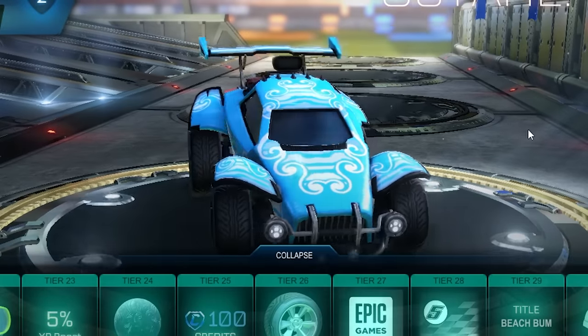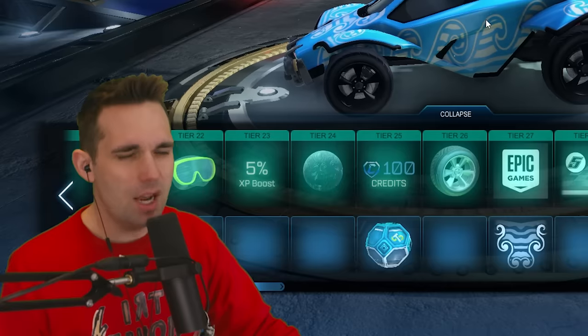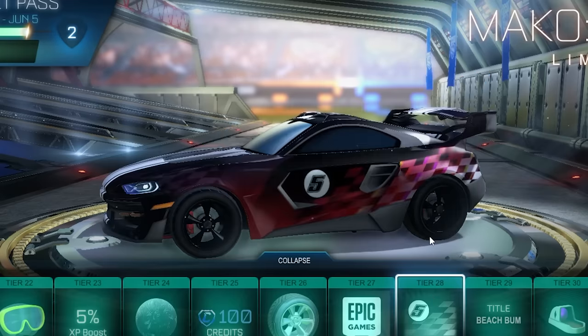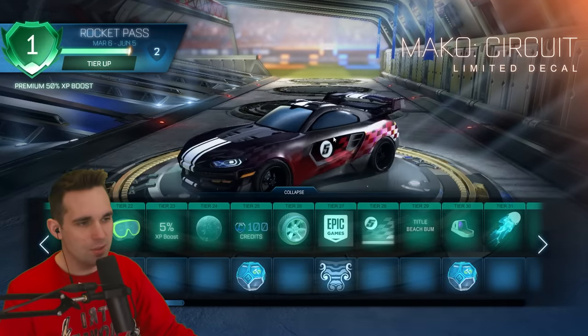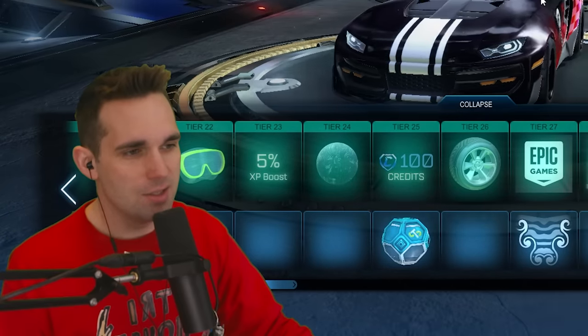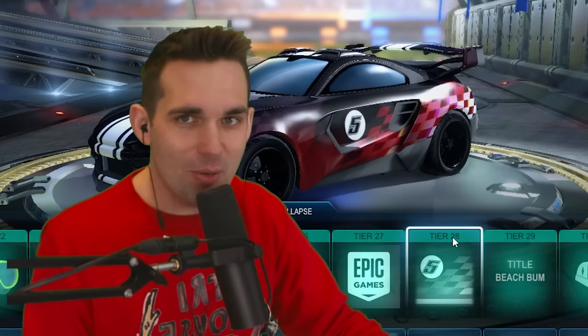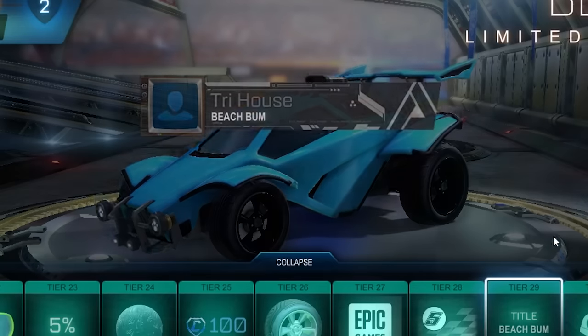On the free pass we've got an Octane decal: White Cap. This isn't bad, kind of makes me think of Christmas though — like the mountains in the Grinch or something. Tier 28 we've got the Mako Circuit decal. I know exactly why they put this decal in here — it's for Rocket Racing because it's gonna look great there. Also the Mako is available in Fortnite only.